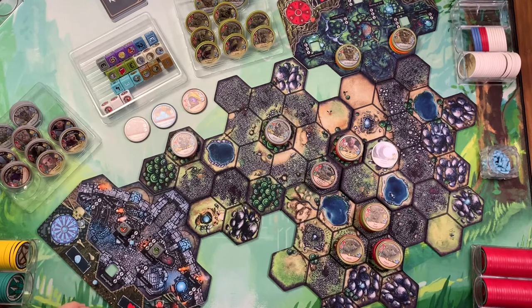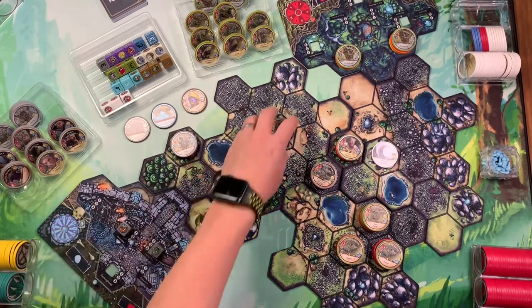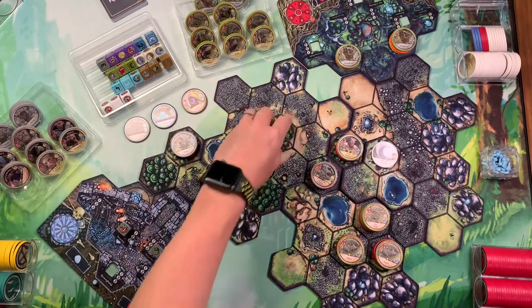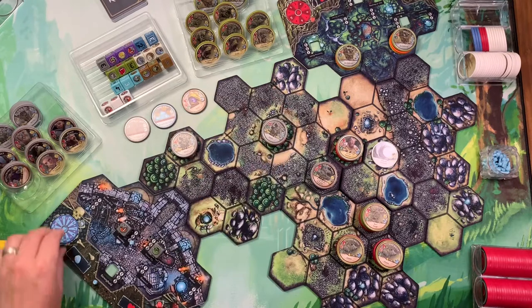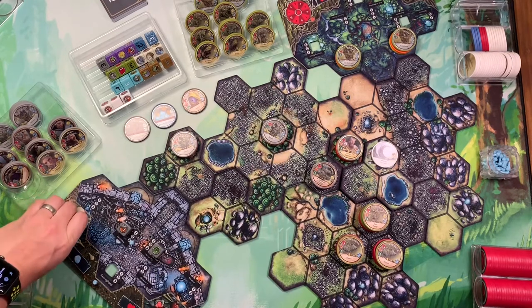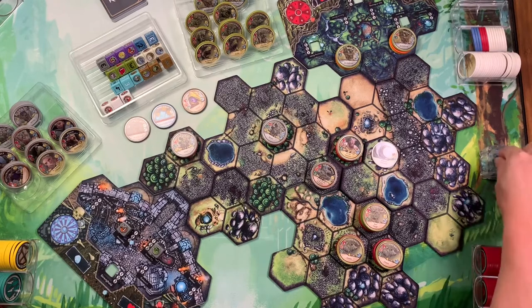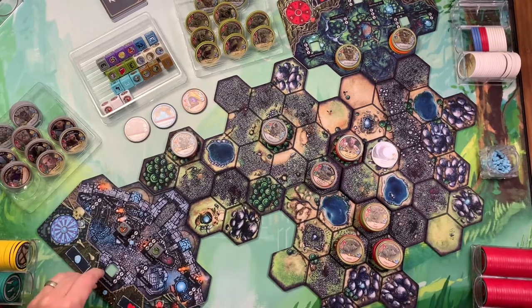On my turn, I take a limited build action — spending four source — to give this tower a fourth range chip. That's my second limited build action. Now they're going to move — this guy goes and stops, this guy goes, and this guy doesn't go anywhere. Spires can now fire — two dice — and two hits. Not bad.